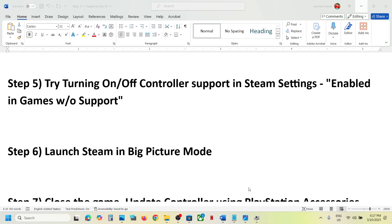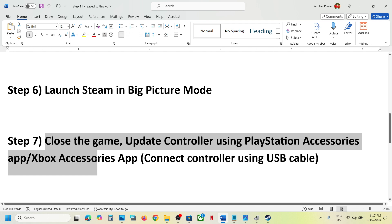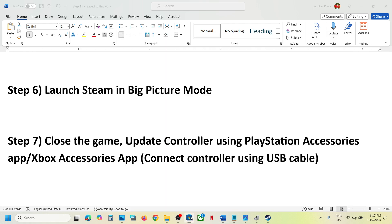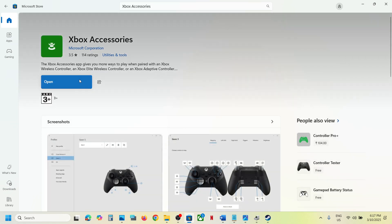If still not working, close the game and update your controller using the Xbox Accessories app or PlayStation Accessories app. For Xbox controller users, open the Microsoft Store, search for 'Xbox Accessories', and install the Xbox Accessories app.